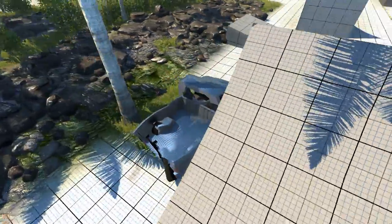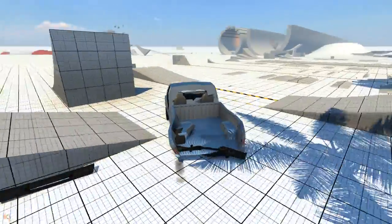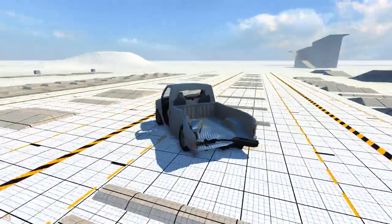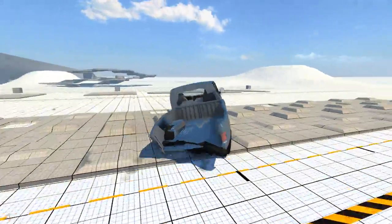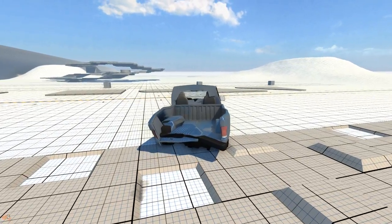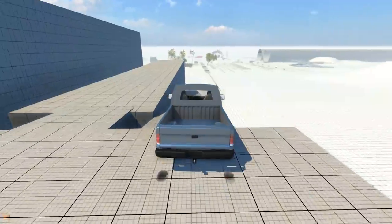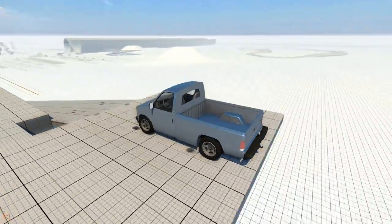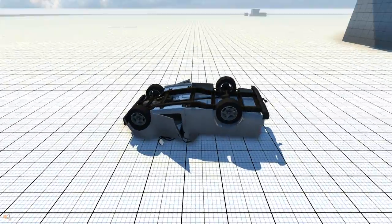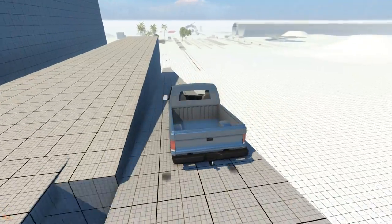Bed's a bit bent up, and so is the front. But I think this one might be almost 100% in terms of function. Seems like it. Is it pulling to the left a bit? Now it's broken. I don't feel like going in the cheater gears, so whatever. Yep, that's broken too. A couple more crashes I can do here, and then I'm going to move on to a different map.